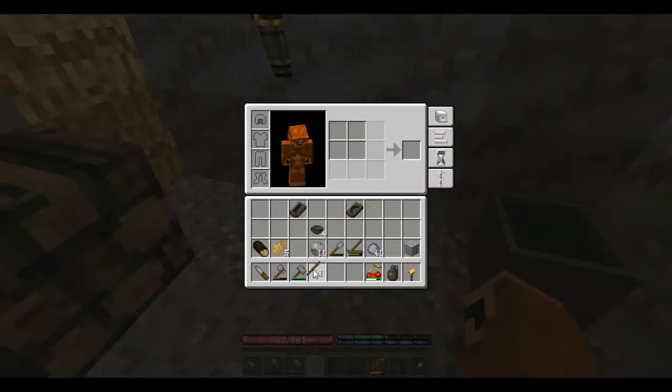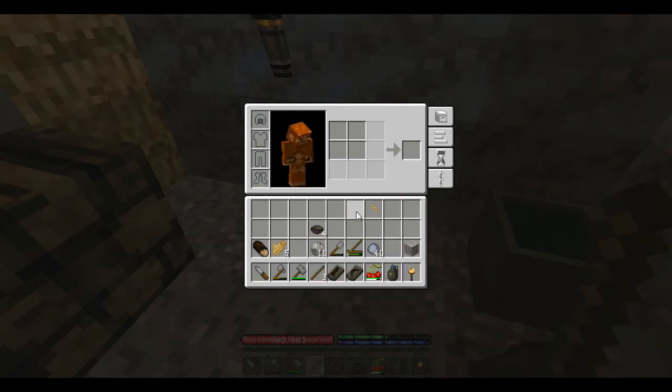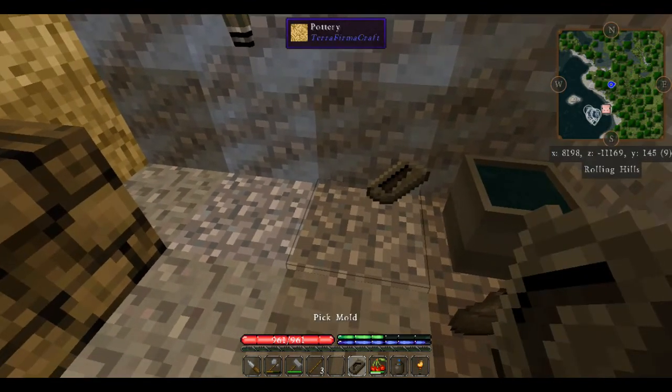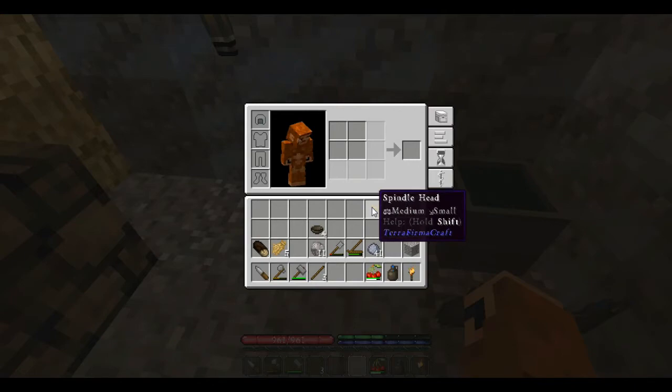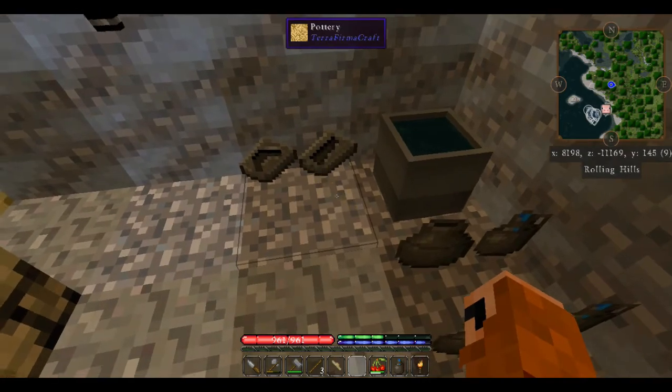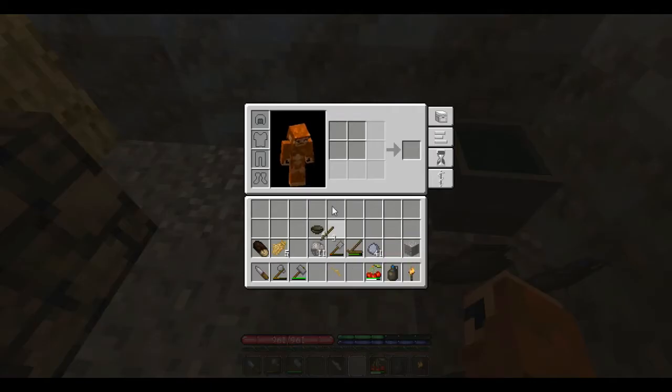We need to get the pick mold and the saw mold out of our inventory — we can do that by shift-right-clicking to put it down on the ground. We're going to shift-right-click to pick the spindle head back up, then put a stick in our inventory as well as the spindle head, and that's going to give us the spindle.